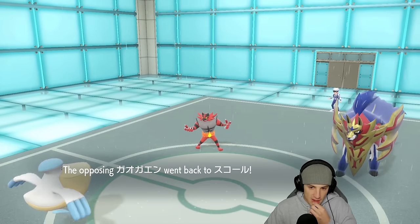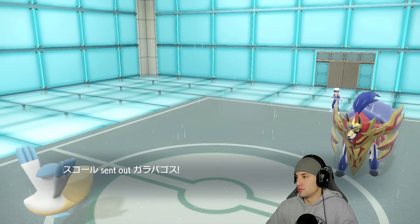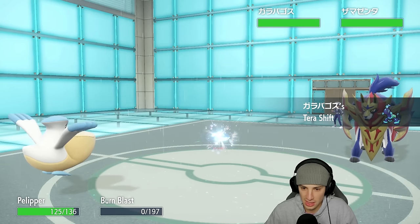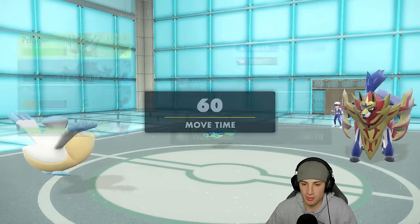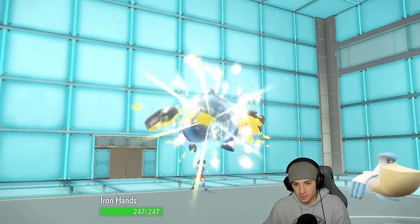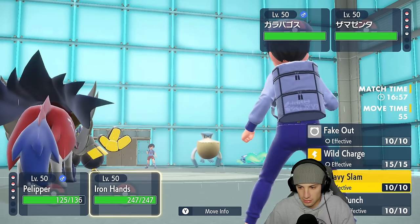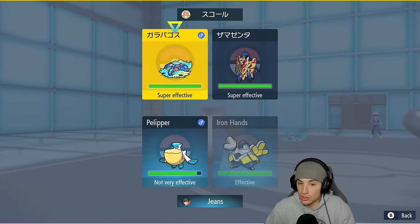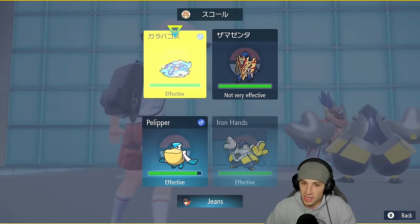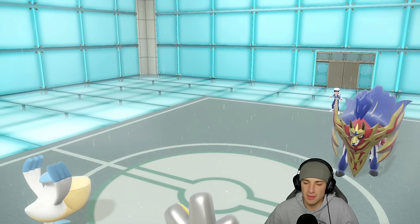Zamazenta is looking like an issue. They throw out the turtle legendary — this thing has Terror Shell, I don't know what it does but it looks incredible. I'm bringing out Iron Hands to Fake Out and pop Tailwind. I want to Fake Out the turtle rather than Zamazenta because Zamazenta's bulky but not as scary. They end up withdrawing the turtle and sending in Incineroar instead — so I get off the Intimidate but Zamazenta is going to get off some damage. Tailwind is up though.